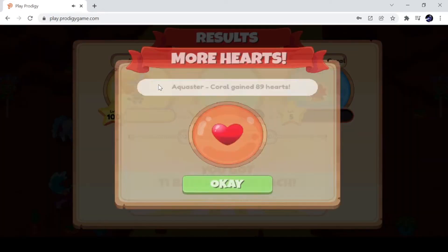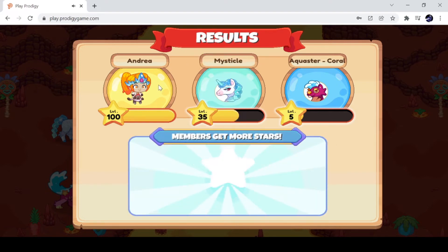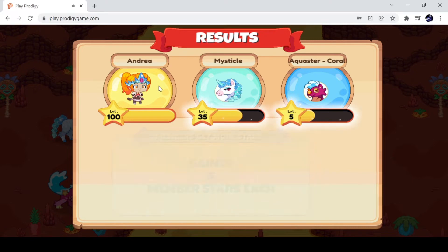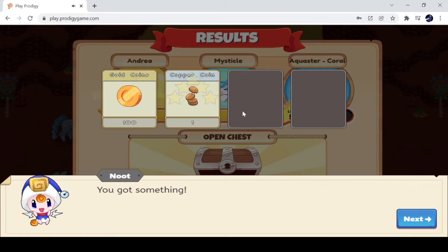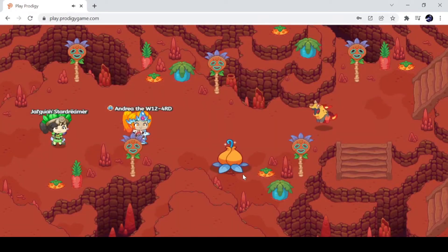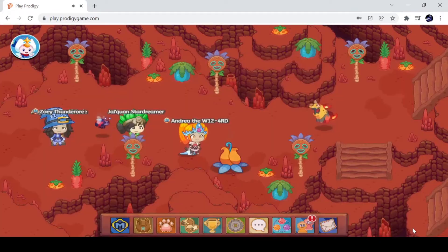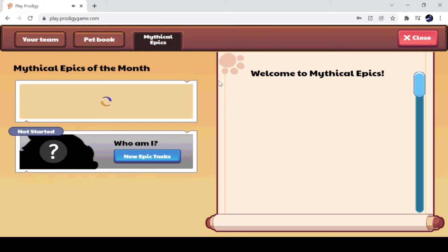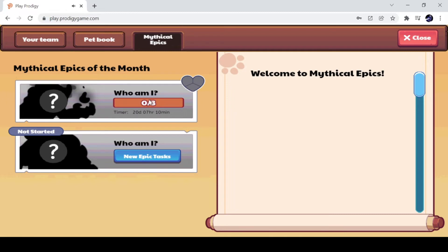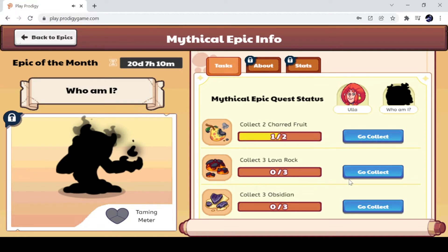The Quaster is now level 5 and gained 89 hearts. That may seem like a really big thing, 89 hearts — it's not big at all, it's just a couple hearts compared to the other things. We got a Morph Marvel to always remind us of our first buddy. So we got just a bunch of hot hearts. Let's go back to the Mythical Epics. Now I'm gonna go ahead and go collect some Lava Rocks.